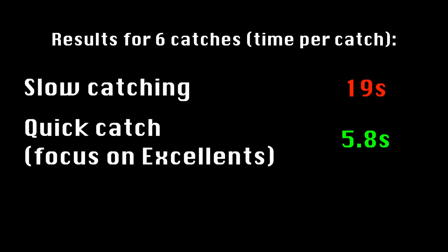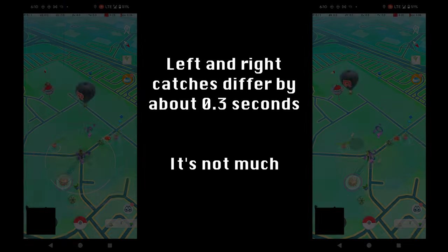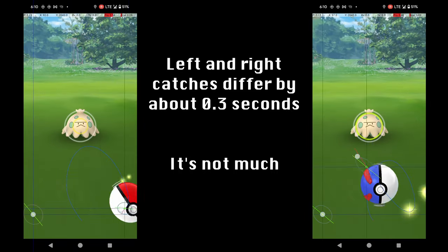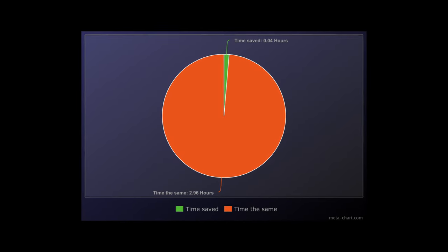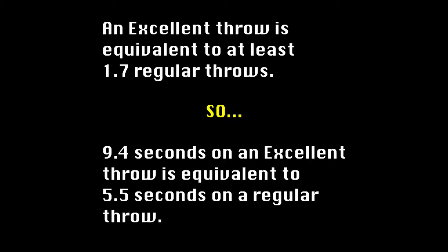What I found interesting is that it was barely slower to Quick Catch with additional accuracy. It seems to only take me about a third of a second on average to aim the throw. This challenges my assumption that if you're going for candy or candy XL only, you should always immediately throw the ball. A third of a second is not much — if you catch 500 Pokémon on a Community Day, this would save about 2.5 minutes of the 3-hour event, theoretically allowing for 25 to 30 additional catches, though I doubt it matters much in practice, and the increased excellent rate of more precise aiming is likely worth it.